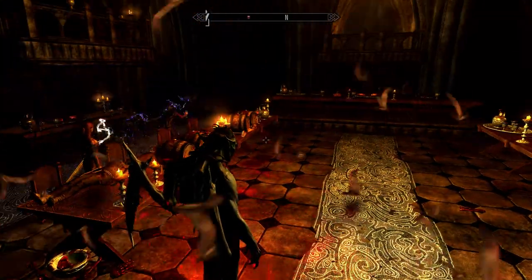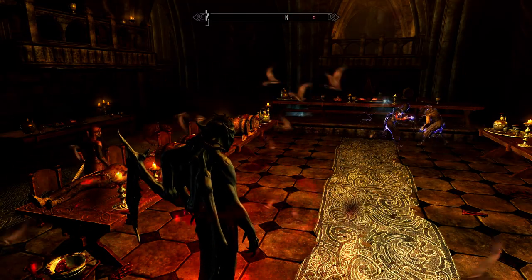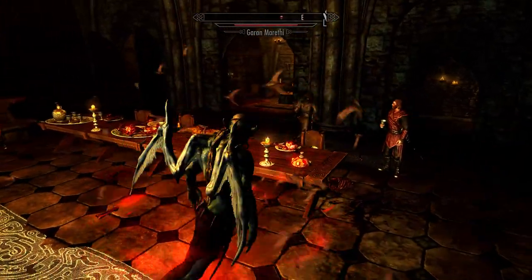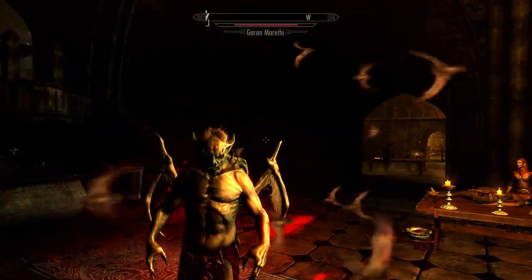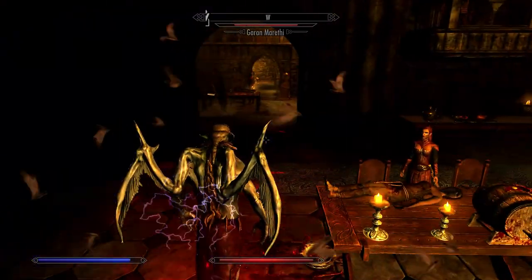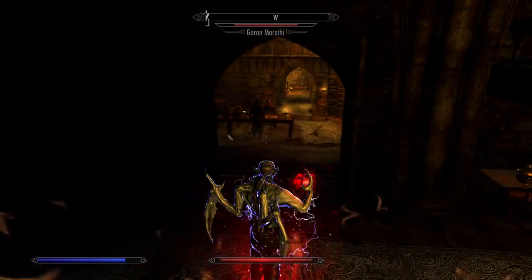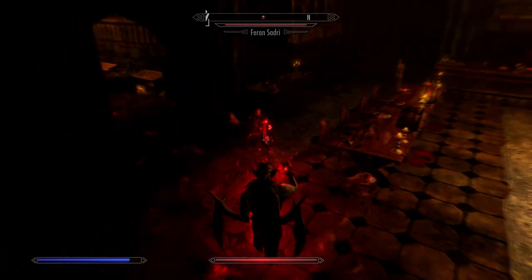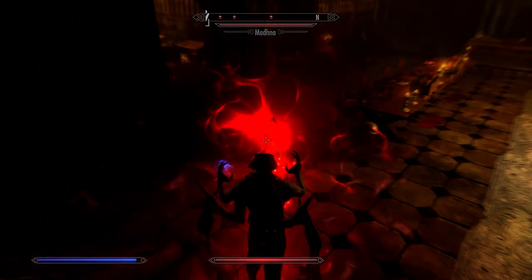With the vampire lord form comes a new set of perks, and the perk tree for it is pretty cool. The way to learn perks and improve the vampire class is to drain life through blood magic. One thing I will say about the vampire lord form is you can't go into first person — you can only play it in third person, which I was sort of disappointed with, but oh well.